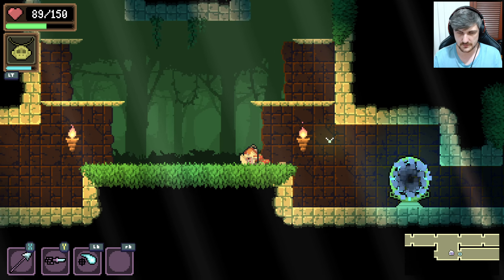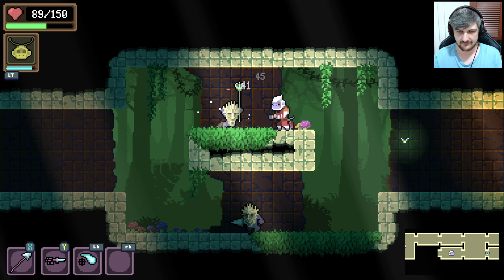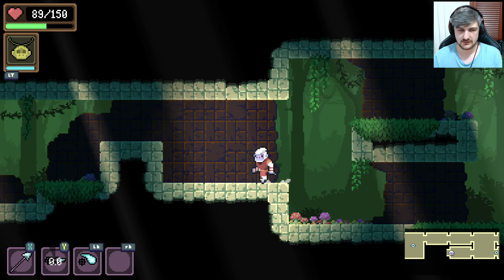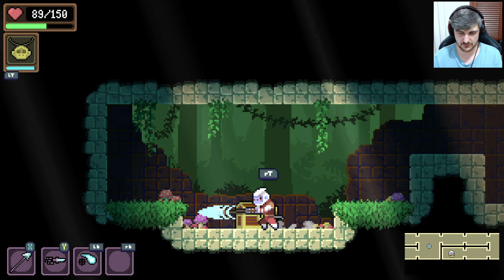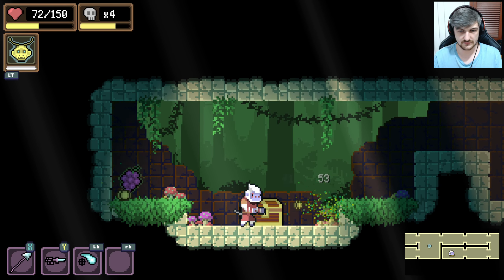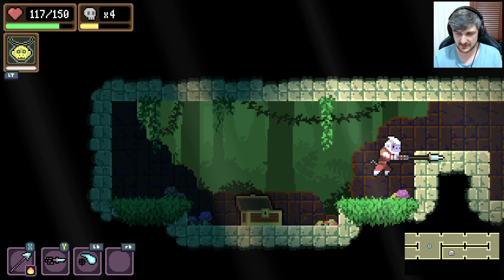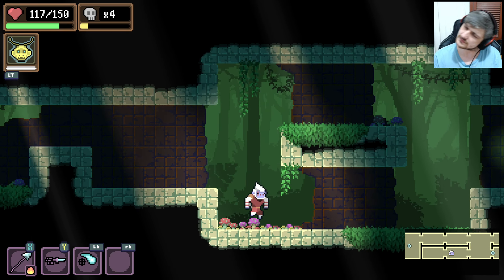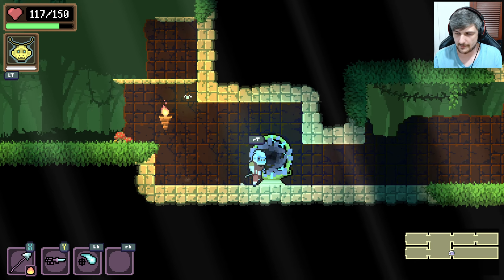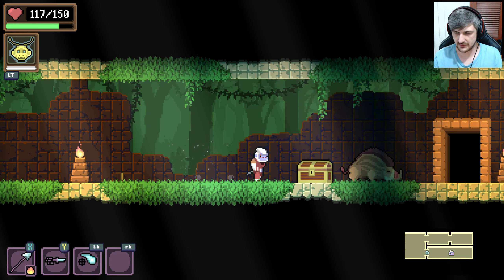We have a teleporter now. Another one — kill enemies to open it. We get a lot of healing. Fire modifier — I have to put fire on our main weapon, obviously. I wonder if you can take modifiers off — if we'd want to change the main weapon that we have.